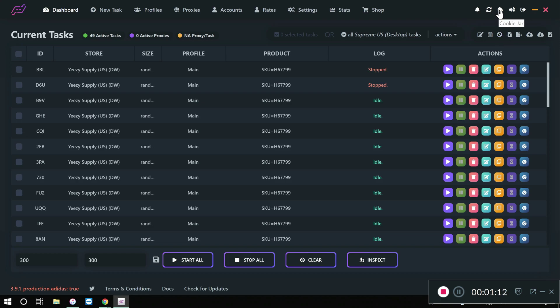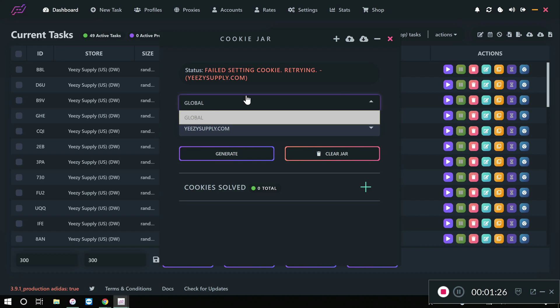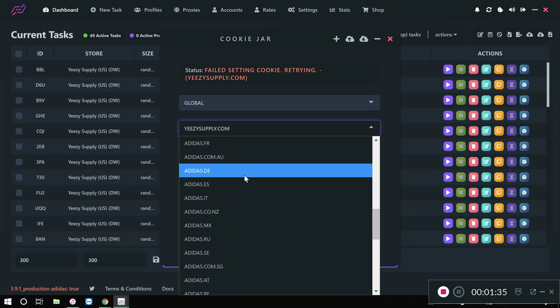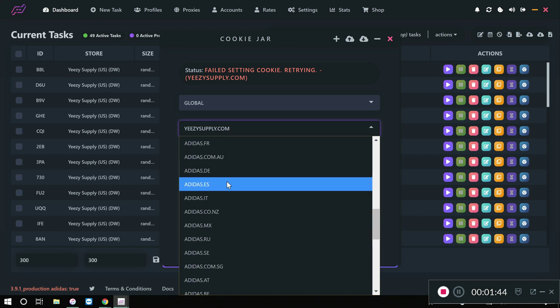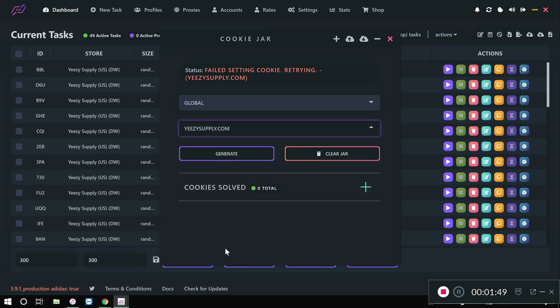Go to the top right of the bot — you'll see a little cookie icon, which is the cookie jar. This is where you generate all your cookies. There are two dropdown menus: the first is 'global,' which is the only option and exactly what we want. The second lets you choose which website to generate cookies for. You only need cookies for foot sites, Adidas, Easy Supply, and some mesh sites and Dick's Sporting Goods. For this video we're covering Easy Supply — find it below Footlocker and above Adidas, or just type 'ye' in the search bar and it'll pop right up.